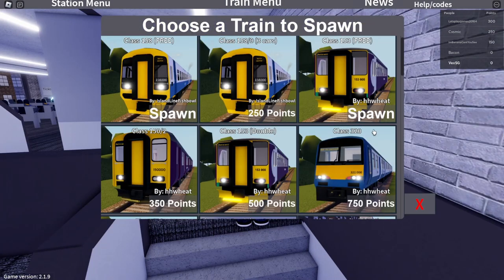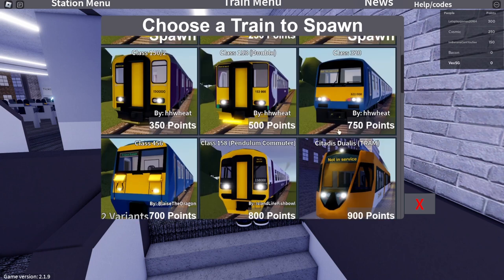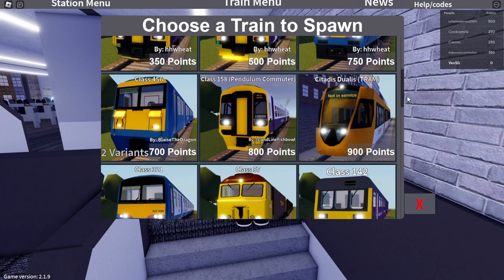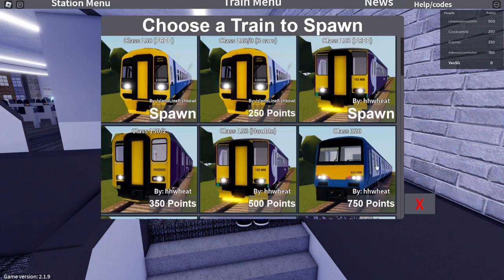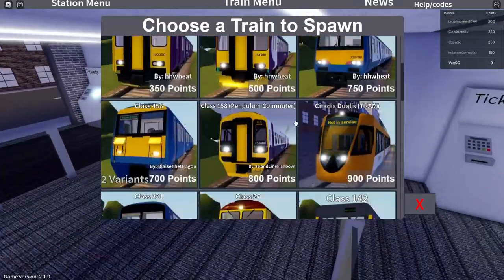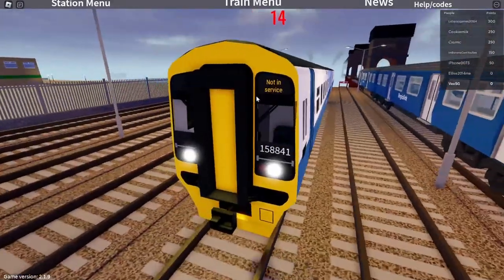I give credit where credit is due in terms of how they executed it, but I'm 99% sure this is a leak. Anyway, we've got a bunch of trains to pick from and they have credited the developers. Is that Island Line Fishball? Oh my goodness — it literally is just his and Weeds' models, and apparently Blaze made that one. That is a weird M5000. I don't think I'd really be doing business with this guy.